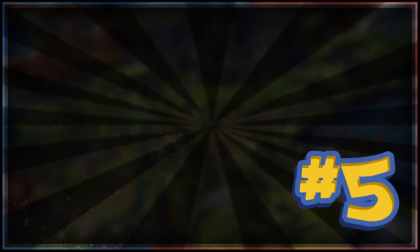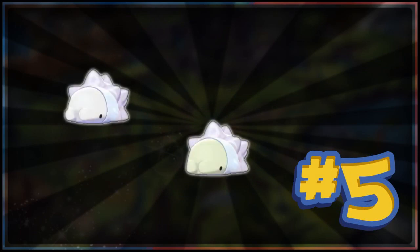Moving on to number 5 — I don't know how much hate I'll get for this — we have Snom. It doesn't really do much in its shiny form. It changes from a white body to something like a pale lime green or pale mint green, which is a bit sickly in colour. The casing or shell doesn't change at all — just the inside. Maybe if the body stayed white and the casing changed to like a light red, that might look cool. I'm just not a fan of the colour.